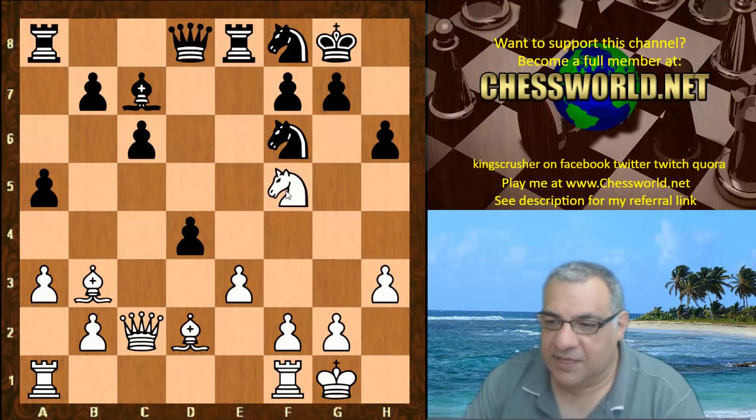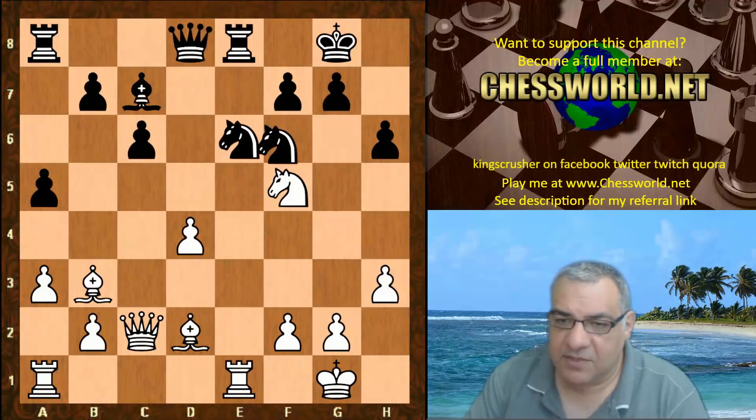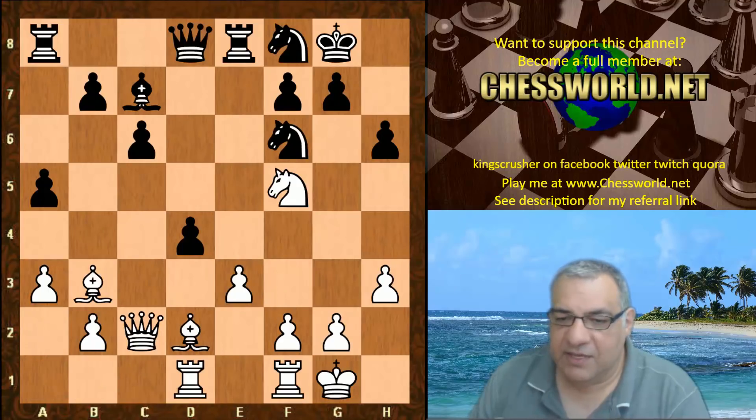Actually black gives up the light square bishop and plays e-takes d4 — probably expecting something like e-takes d4. Well, maybe if e-takes d4, it seems white gets nothing from this position. As an example, Knight e6, Knight d5 — there's a nice blockade on white's position. So even though black gave up the light square bishop, this looks like a really solid position with the isolated Queen's pawn, pretty even.